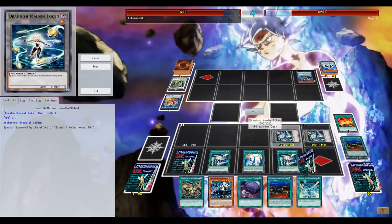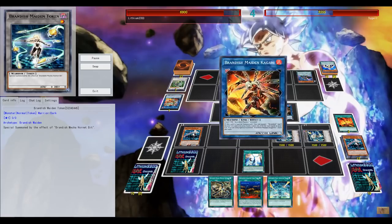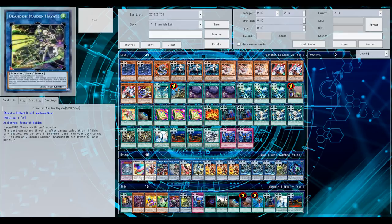Man, this deck feels so consistent. You're definitely getting more Brandish link monsters, increasing the whole toolbox of your extra deck - very similar to Zoodiac, where your extra deck is a super toolbox with everything at their disposal. With only one Brandish monster needed, you can special summon every Brandish link monster from your extra deck. The main deck might need some work, so feel free to leave suggestions. That's it - thanks for watching, leave a comment or like if you enjoyed the video.